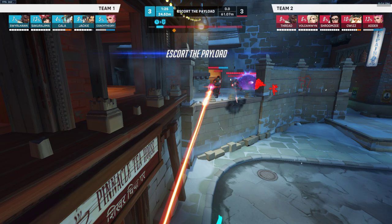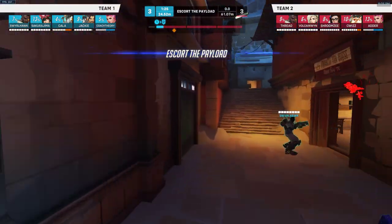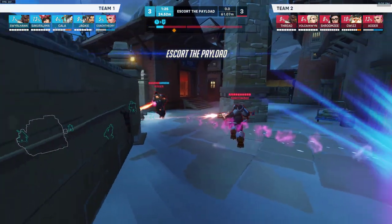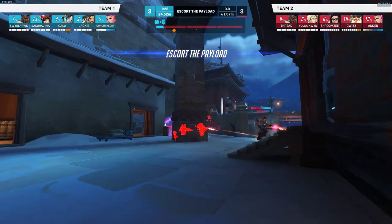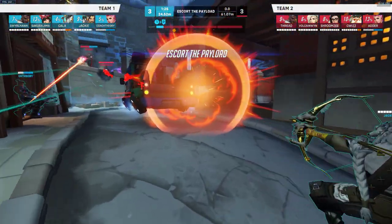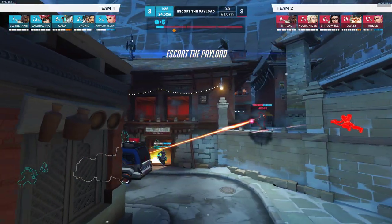Option one: you go left stairwell, go up here, and push through. This choke kind of sucks — they can all spam you, but they don't have great sight lines because the pillar blocks. It honestly helps offense more than defense; the pillar blocks a lot of long sight here. The other option is to go down here, cut them off, and push up here. If you get up here, the fight is typically over.